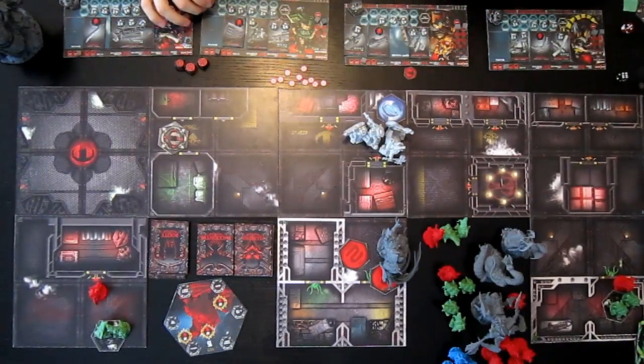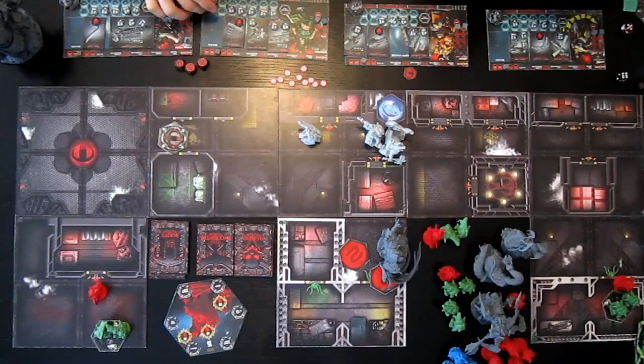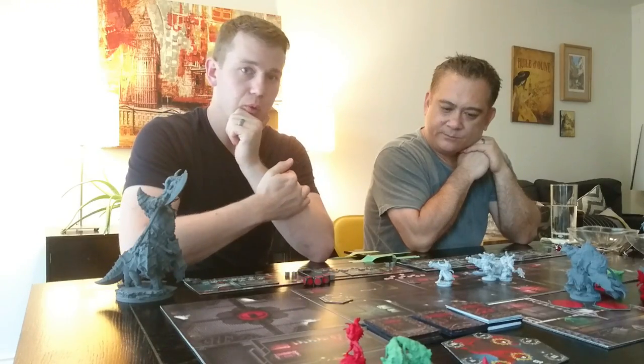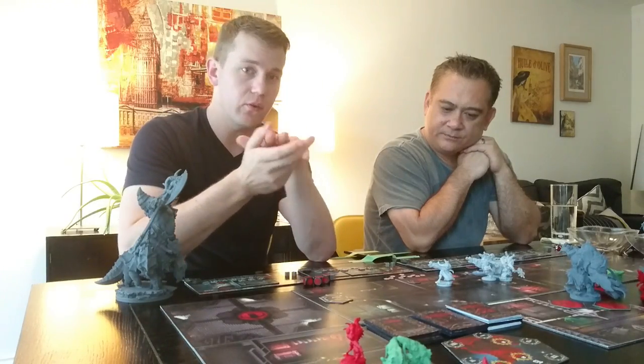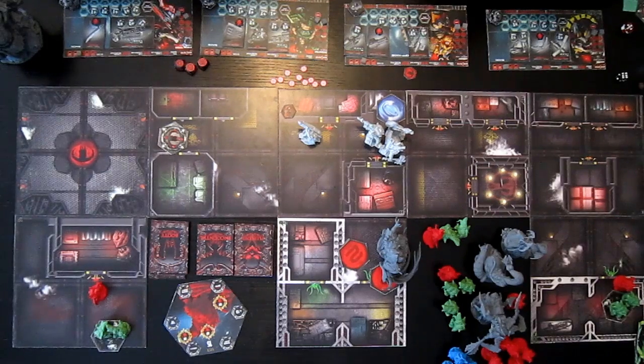Rooster is just going to go straight ahead and move one space here. Then he's going to open up the doors with the red key. With keys and doors, if there's a double door you need either two grey keys or one red key to unlock it. That's his two actions — one to move and one to open the door.